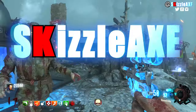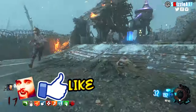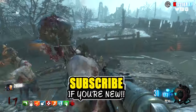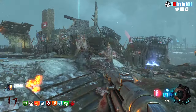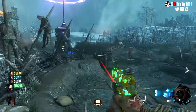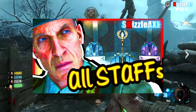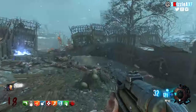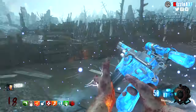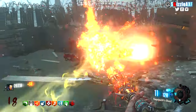Today I'm gonna be showing you guys how to do the Origins easter egg, and this is going to work whether you wanna play the Black Ops 2 original Origins zombies map or the DLC5 Origins remaster — all the steps are the same. I will not show you how to get the staffs and upgrade them; I have a separate video on that linked in the description, with timestamps for each staff.